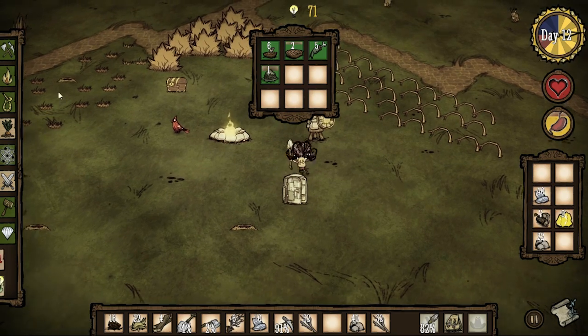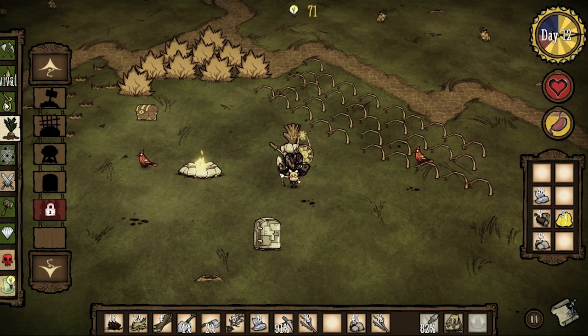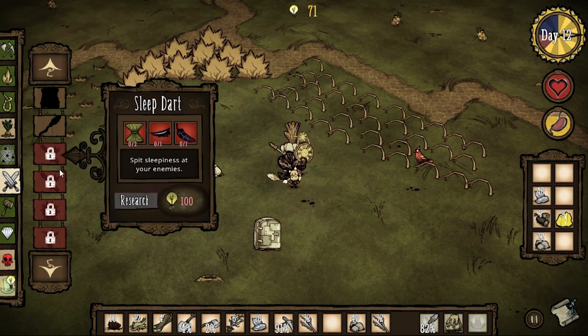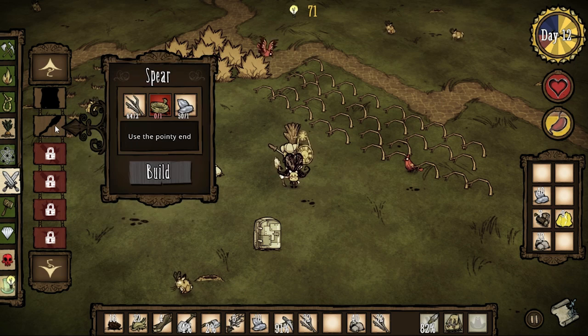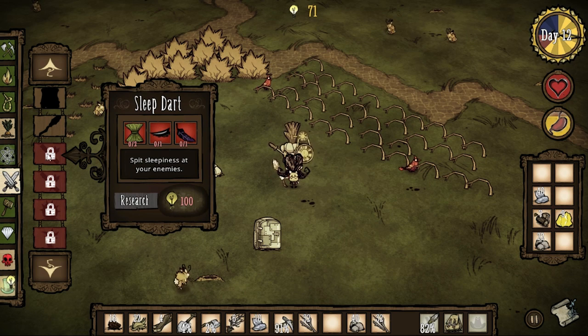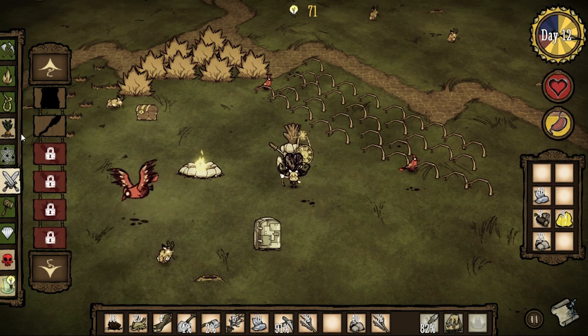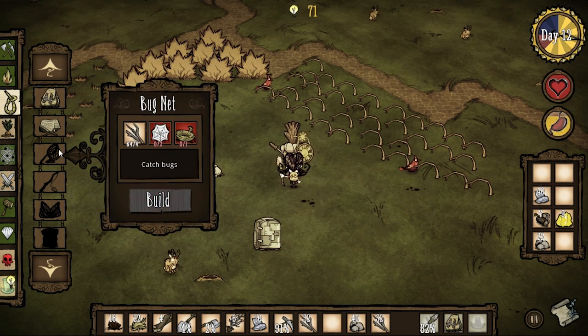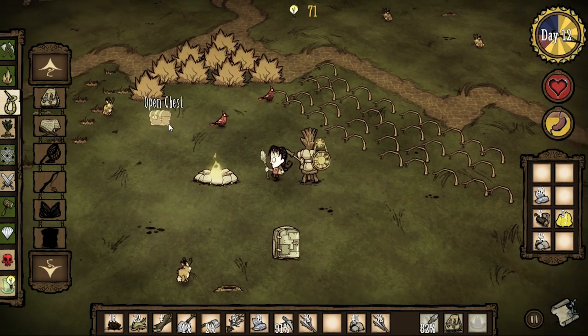Oh jeez, I want to learn how to make the fire dart, because someone suggested I can take care of the tree guardian with a fire dart. So it takes a red bird feather — how am I going to get one of those? I just got to somehow kill a red bird, probably with a bird trap. So let's focus on that. There we go — capture winged beasts. I need four webs. Thankfully I have those.